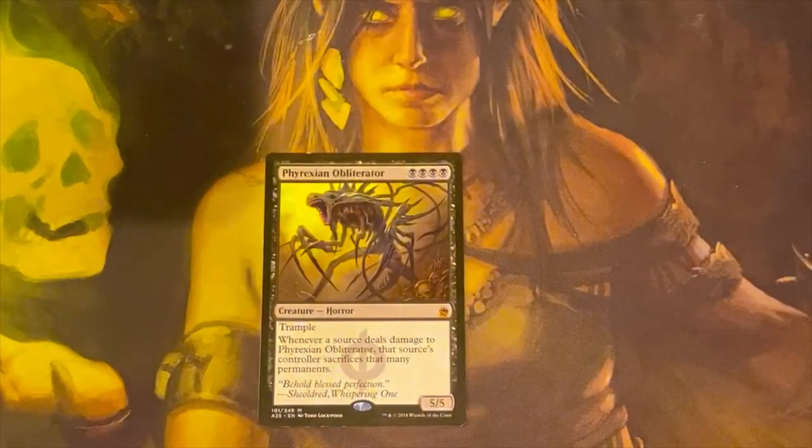It's not great just being a 5/5 blocker or an unblockable 5/5 with Trample, because no one's going to block it when you attack. So those are my thoughts and my insight on Phyrexian Obliterator. It's a card I don't see enough of, and I'd love to see it more often — that's why I made this video, to give some people ideas to put it in Reanimator decks, Sacrifice decks, whatever it may be. Let me know if you run this card, what you've done with it, maybe some awesome plays you've had. If you have any card synergies I've missed, let me know. Thanks.